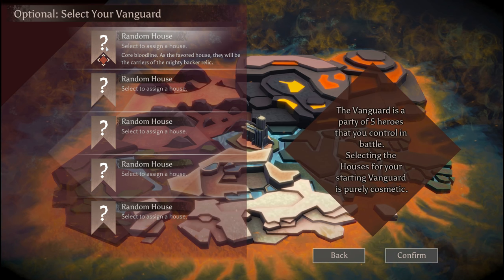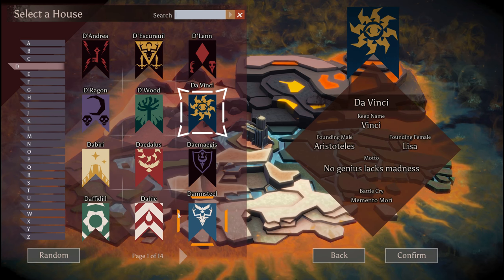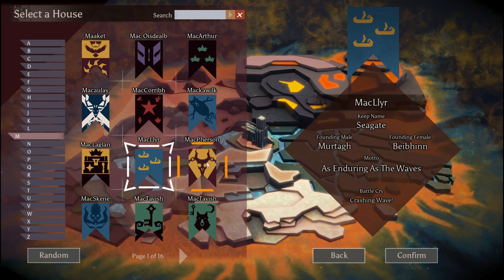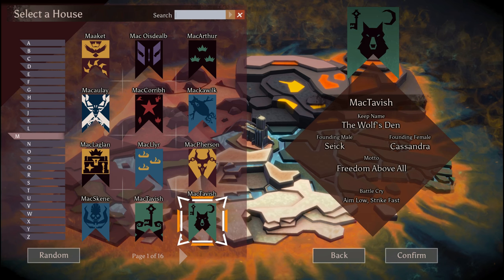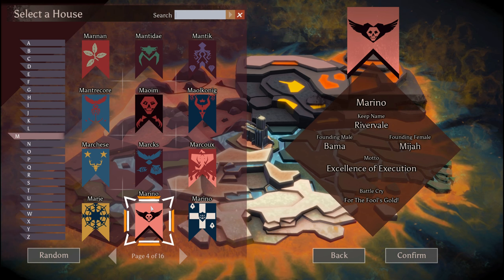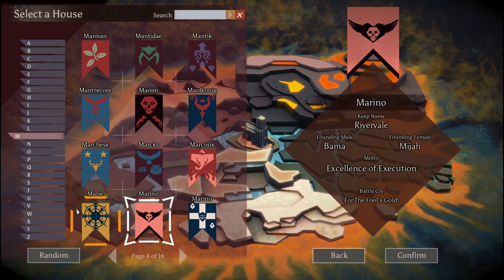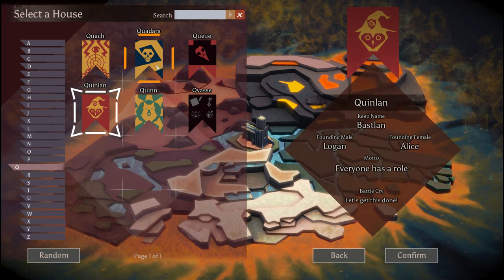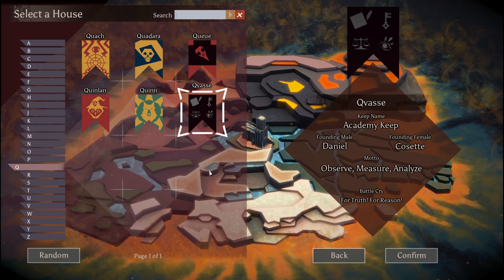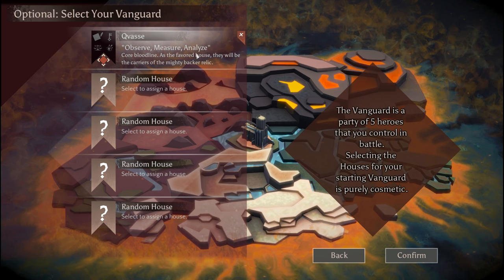So one of the things that's worth noting here is this is the only time you ever get to pick houses. This is the only time that this comes into play. We've got thematic only, which means there's still a fair amount of silliness in these, but there aren't literal massive fourth wall breaks. Almost all of these come from backers who backed at a high enough tier to create their own house. Unfortunately none of them are mine. If you want to make sure that you have two characters from the same house, you should pick them here. This looks pretty cool - so we will have a Kvas and they will even get the relic.